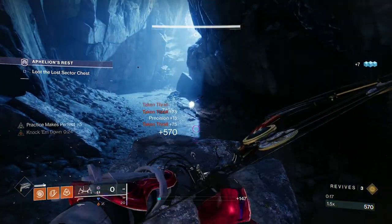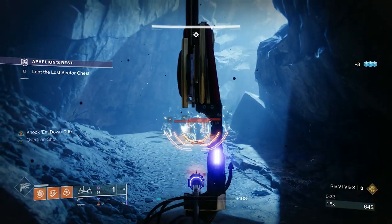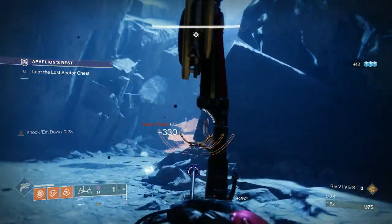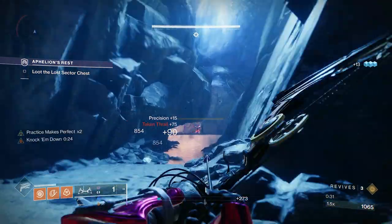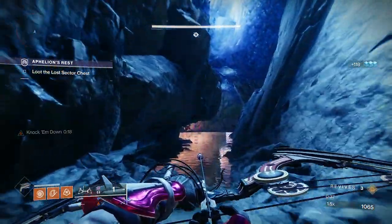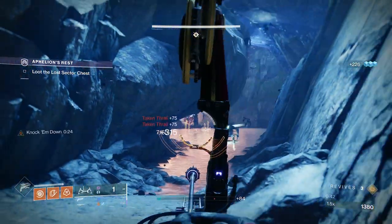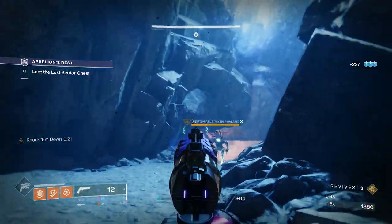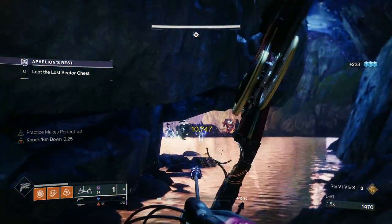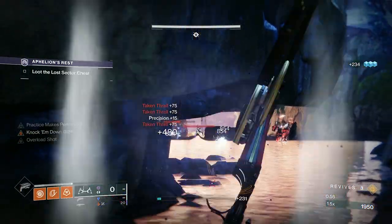As soon as you come in you're going to be greeted with a bunch of Taken Thrall. Lemon Arc's perk deals with these adds very well. If you get that perfect precision shot it will be an explosive headshot and it chains damage to all the adds around it. If you can hit one at the front and one at the back, you can clear the whole wave. Because the Thrall kind of teleport, the hand cannon is a good backup weapon.